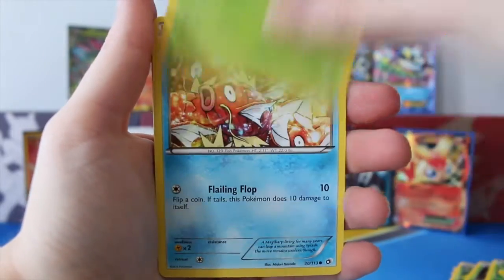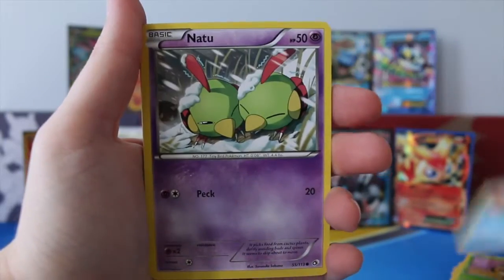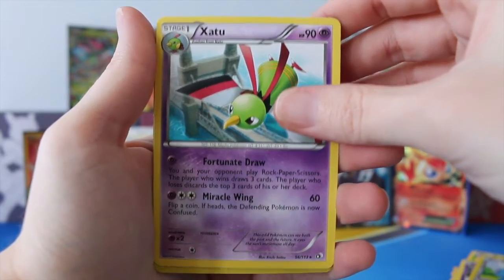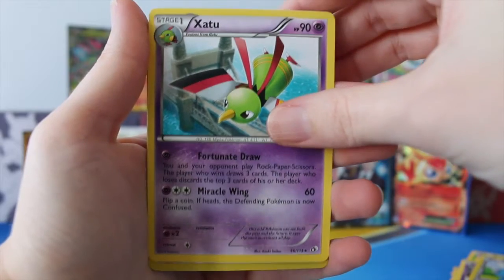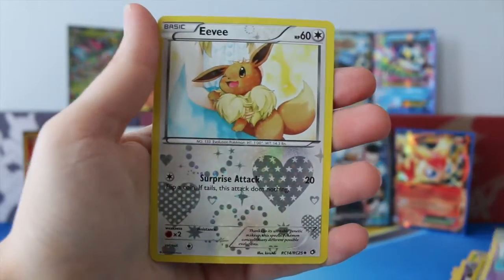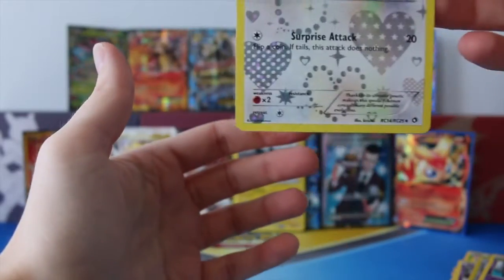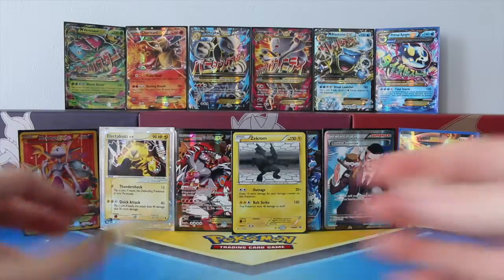So we have a Seadra, Magikarp — really cool artwork there — Natu, a Swablu. I did the card trick wrong, so our reverse was the Swablu. We have a Xatu for our rare and we have an Eevee for our Radiant Collection. Maybe I did do that right — I get confused with the Legendary Treasures pack.